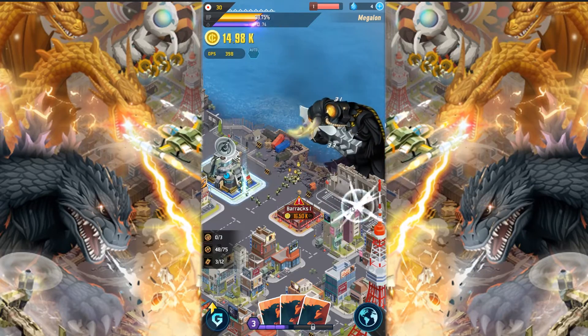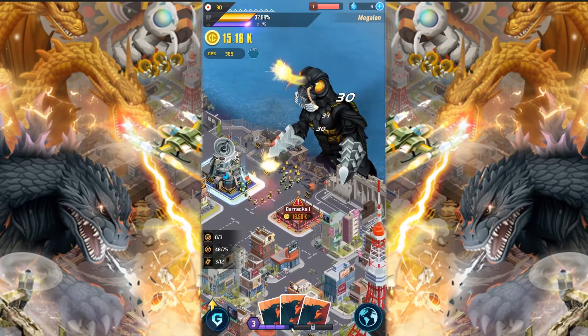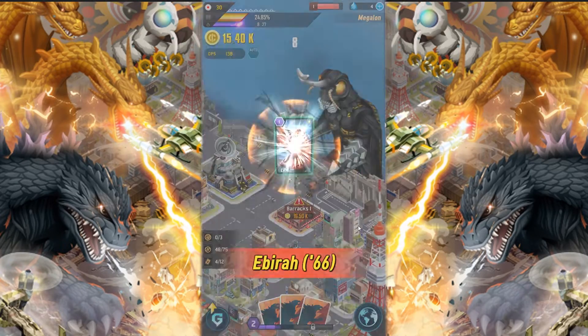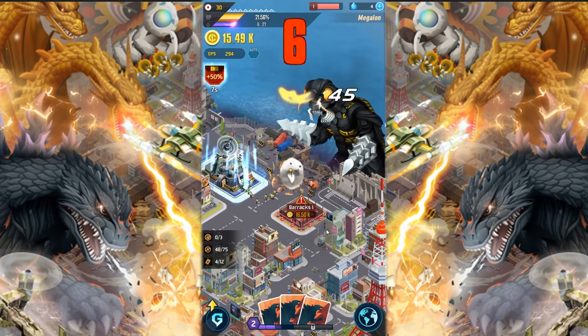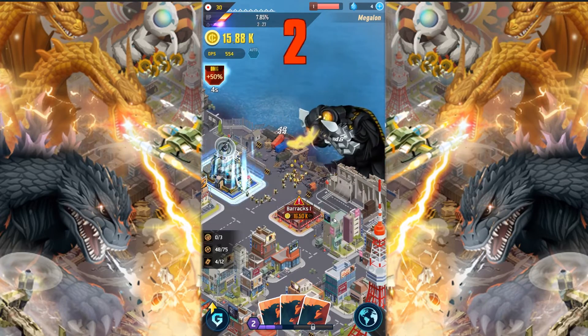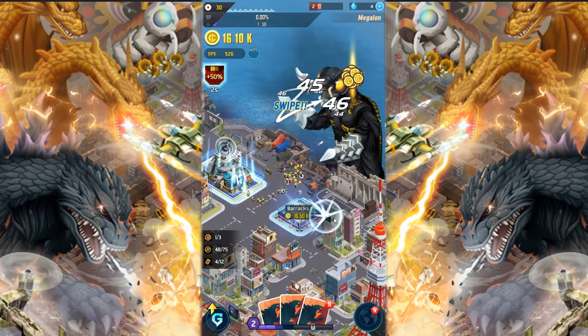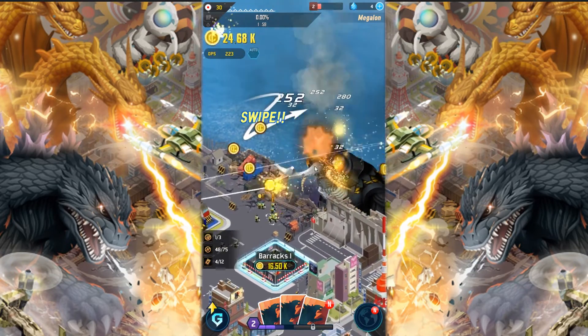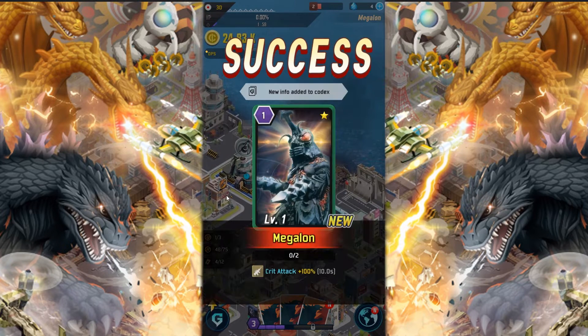So you can click the monsters every once in a while. Hit the weak points. Let's see if I can use it again. Why would you not use the 50% damage? Swipe it. Swipe that dude. Got me a Megalon.